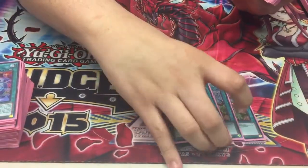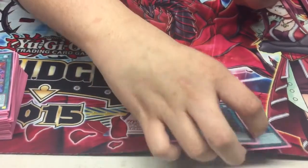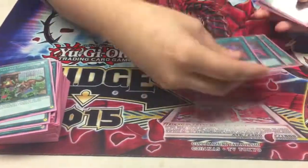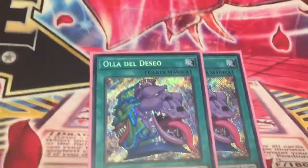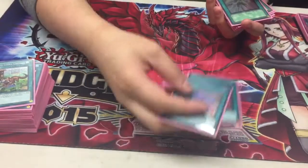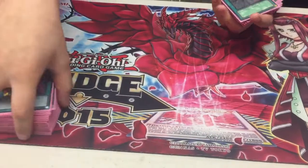Three Grass — self-explanatory. It mills your deck. It's a broken card, but balanced at the same time. It forces you to run 60. Pot of Desires — we got two Spanish ones right there. Self-explanatory: it lets you draw two for free. It's pot of greed, and significantly better — it lets you turn on your deck more.